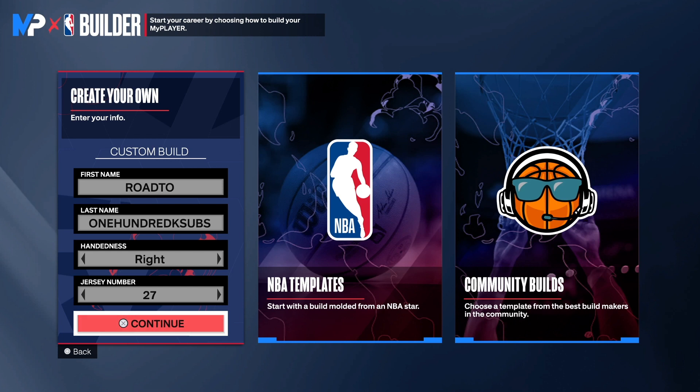So with this build, we have the ultimate perimeter threat. This build right here can do everything on the court — you're not lacking. I wanted to make sure that you have balance, so make sure you watch the video to the end so I can show you this masterpiece. Choose the handle of your choice and the jersey number of your choice.